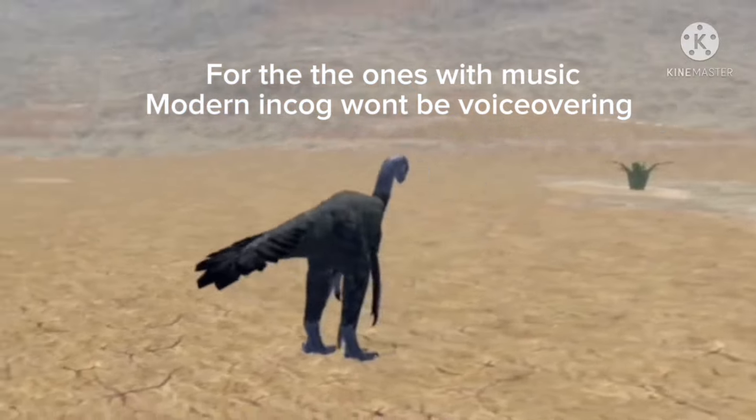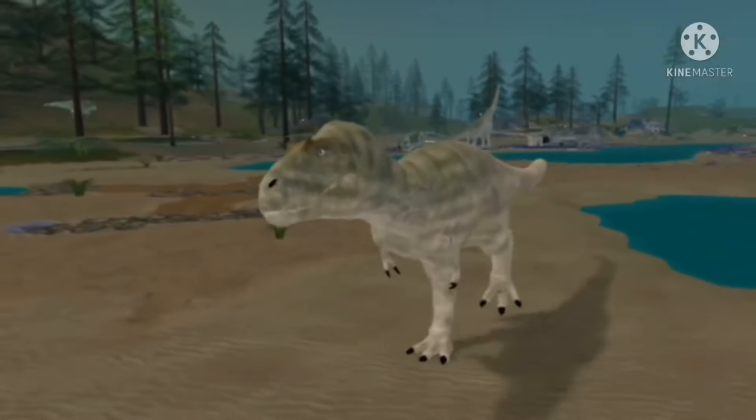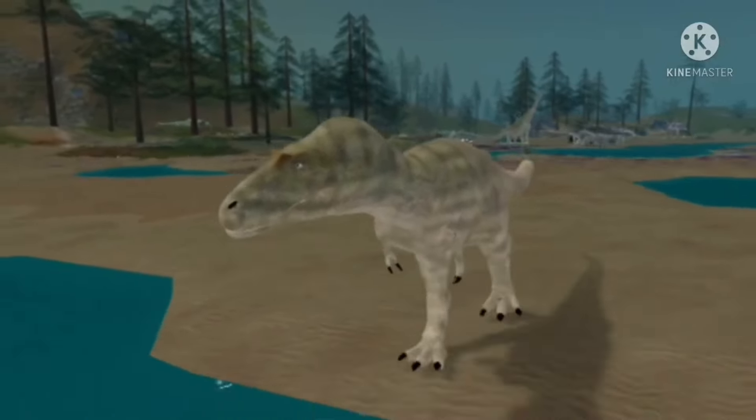Number 1: The caves still exist, meaning Cave Dweller might still be out there. Number 2: Daspletosaurus was the first carnivore to get the Corvette class, but it was later removed.